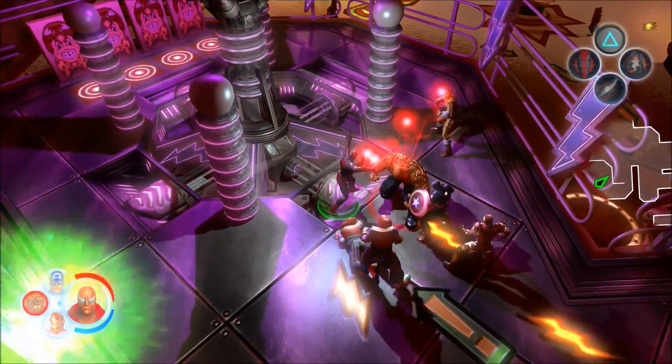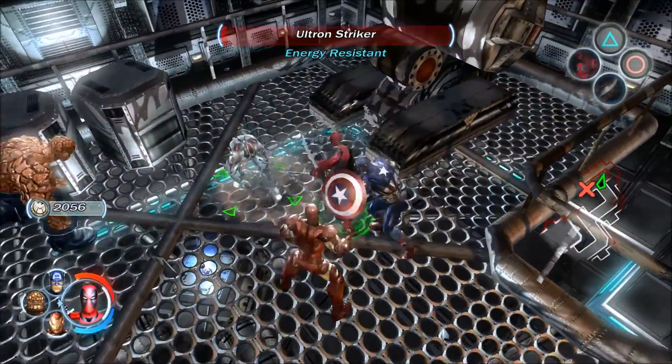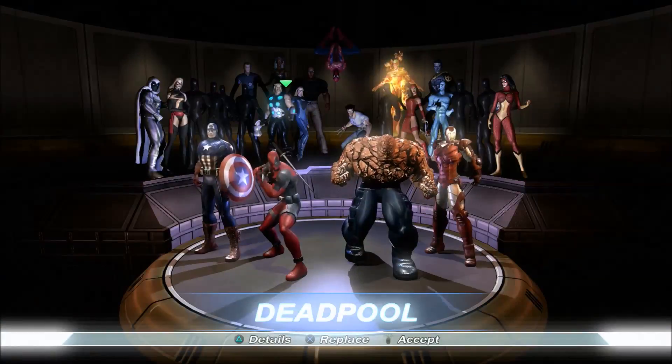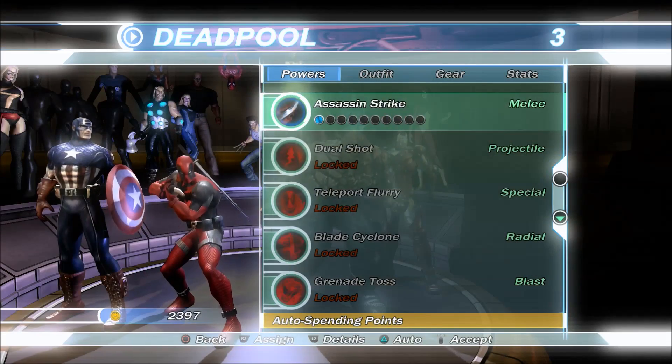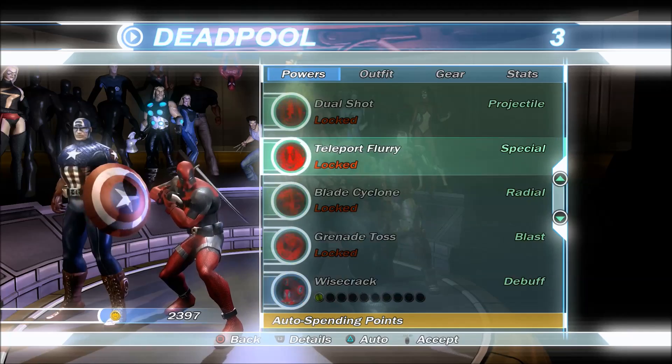Bosses will drop rings for stat boosts, but that's about it. There's no real incentive to explore or even defeat all enemies other than unlocking new characters, as leveling up doesn't seem too significant. If you have your favorite four unlocked, why even bother finding hidden figures? As you level up, your stats unnoticeably increase and you unlock new moves that you can assign to a button command.